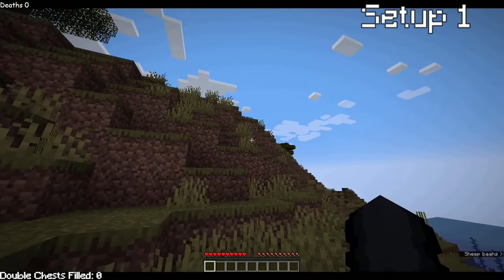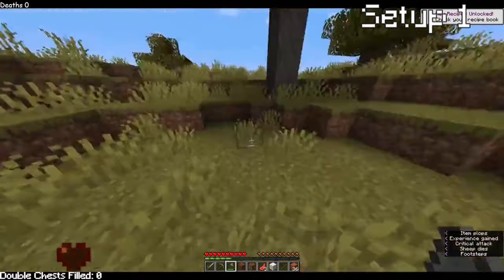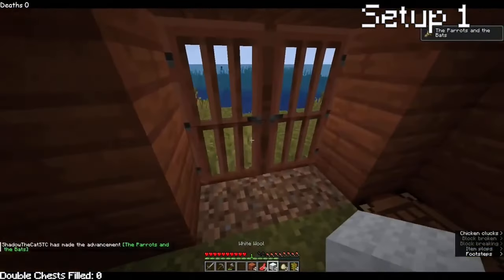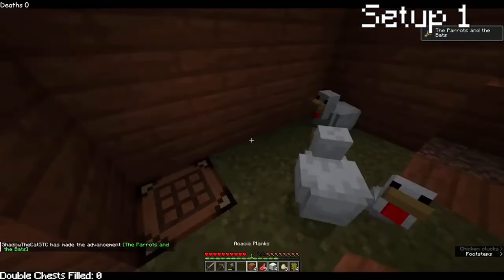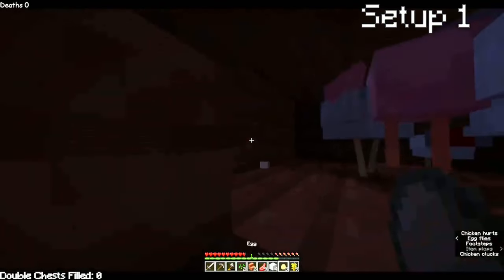Spawn into the world, not knowing how much it will change. Caught myself some wood and went straight for stone. Killed the sheep in cold blood and stole some chickens from their habitat. For now, the chickens will stay at my house up until I can get iron for a hopper — well, in this hole, in the dark, like most chickens.